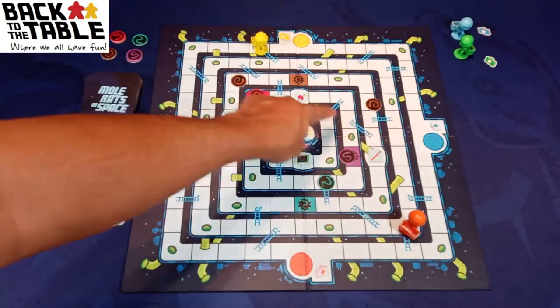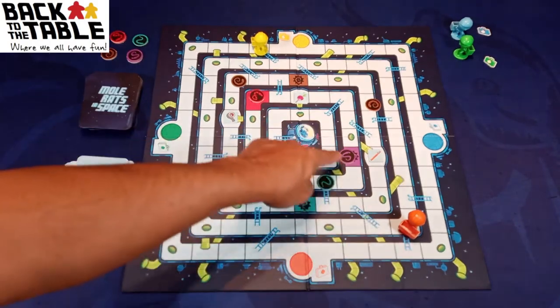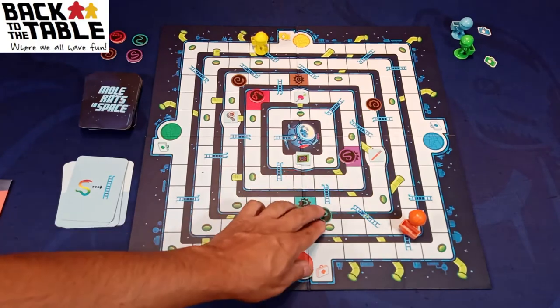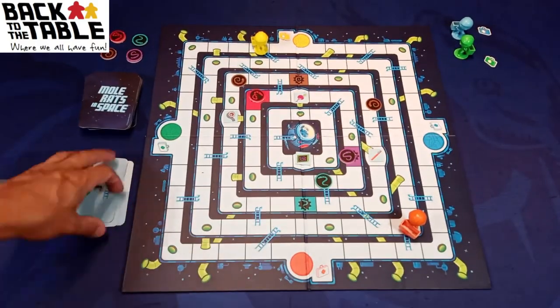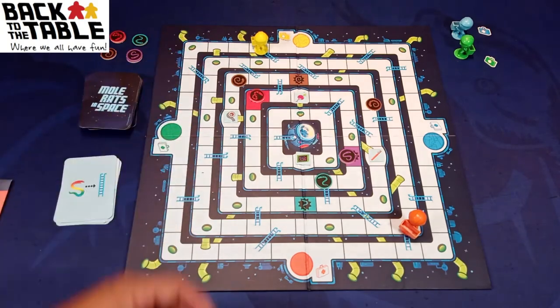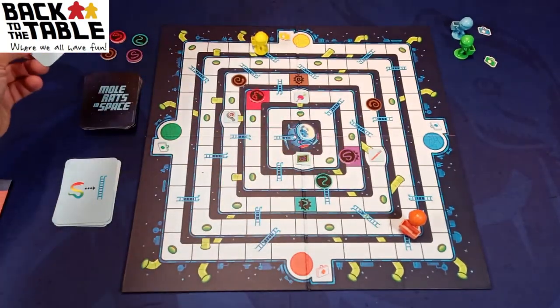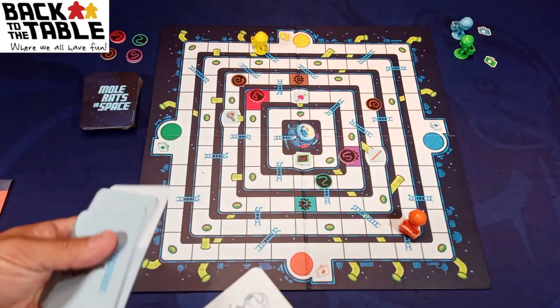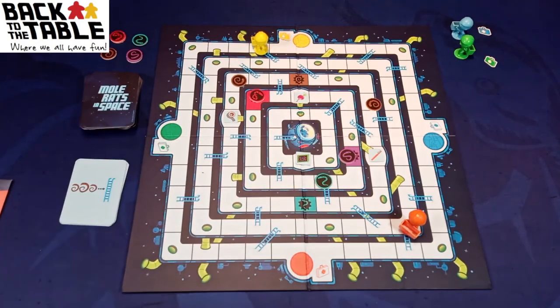Do be careful getting trapped — this happens to us quite a bit. You'll get trapped in here with a snake, so you're trying to shoot the snakes out of these holes if you can, without you getting shot out yourself. At the same time you have to collect all these resources, so you have to plan with your teammate on how you're going to move. A lot of these cards will have the other mole rats move, so you can plan: you'll go here, I'll go there, we'll pick up that resource.